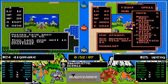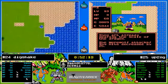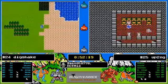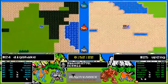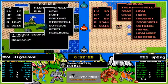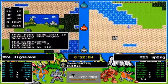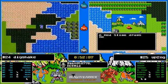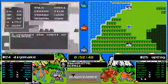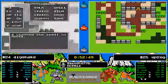Why did he put the death necklace on? I think it was a miskey — oh no. Is he trying to suicide? He used it! Does he know he can get it uncursed? Does he know Breconary is where he can get that thing taken off? He's got to know — he's a pretty experienced player. Those are the kinds of things that would have to happen for Dig Shake to have a chance.